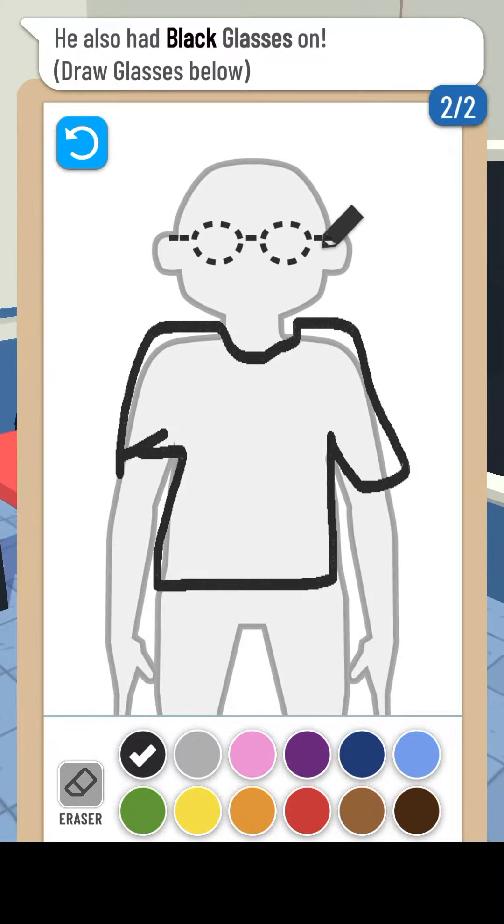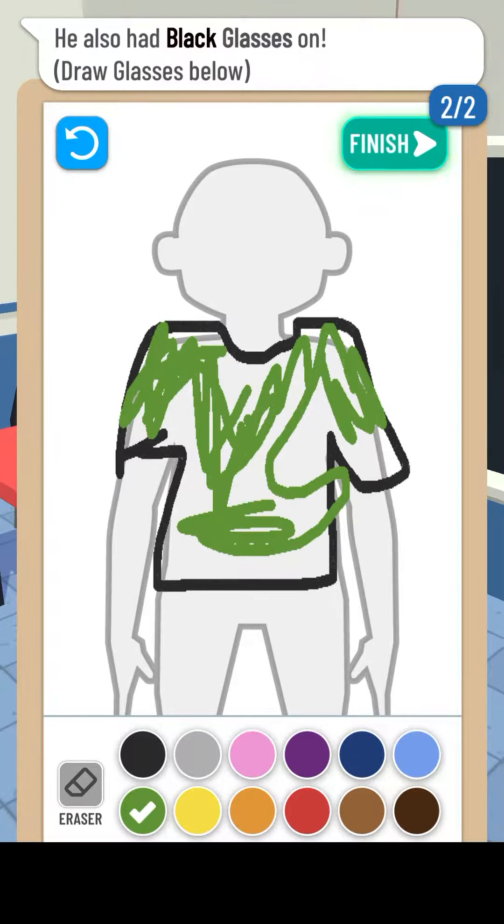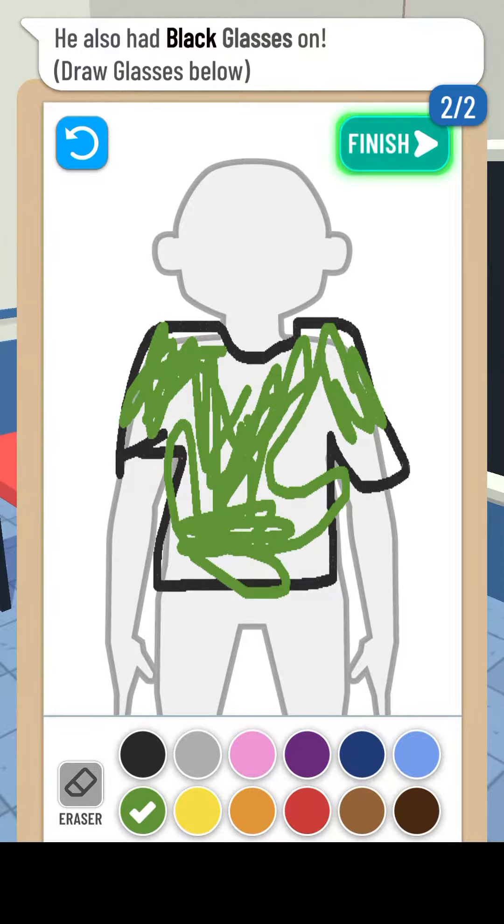Okay, so we have to draw what the man is describing. Let's draw a t-shirt - he is describing a green t-shirt. Okay, oh sorry, I have to color it as well. Let's color it. We have to color the whole thing.